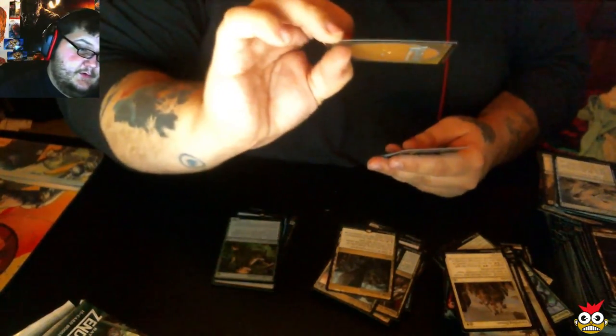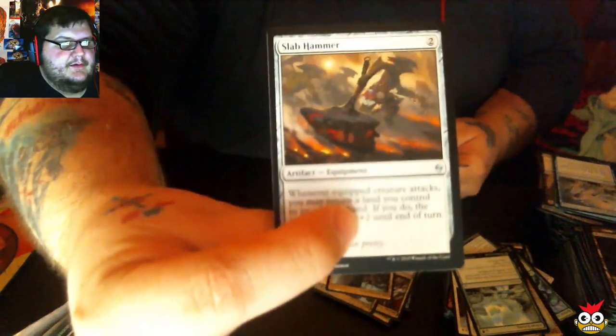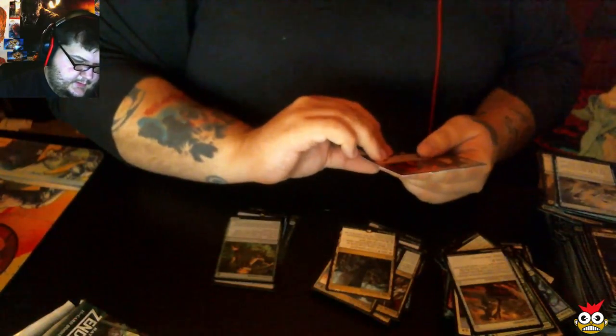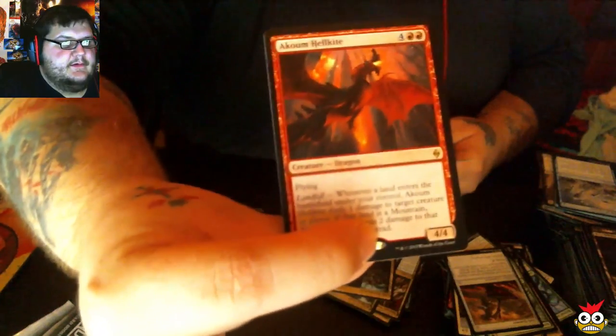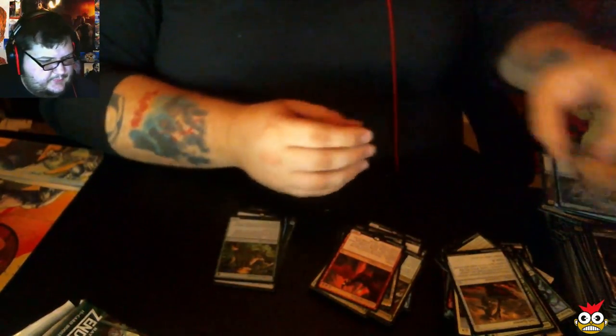We have Grove Tender Druids. Sylvan Scrying — that's actually really pretty. Slab Hammer. And our rare is a Kozilek's Channeler. We've got a Dragon! Another Octopus Token.